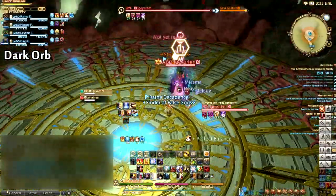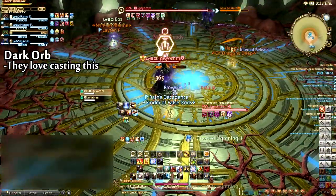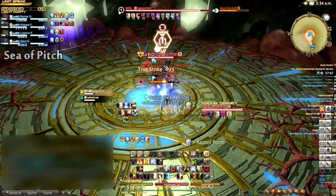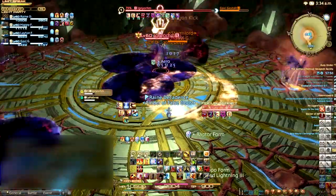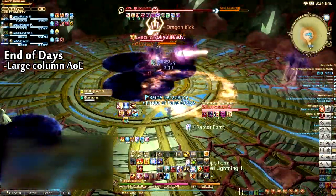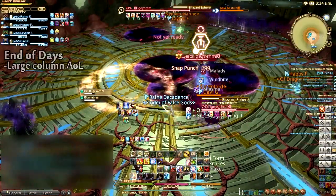Igeyorhm will kick the fight off by casting Dark Orb on their primary target, dealing medium damage. This is their assault ability and they will continue to cast it regularly throughout the encounter. Igeyorhm will also cast Sea of Pitch, placing AoE puddles underneath each of the party members that should be moved out of. Lahabrea will also cast a large column AoE called End of Days through the middle of the arena following Sea of Pitch, in an attempt to catch you off guard. Avoid this to the best of your ability.